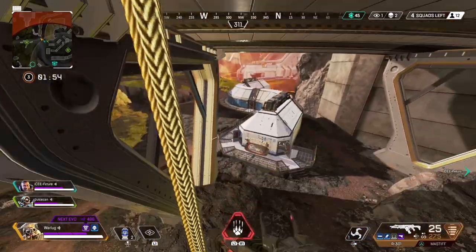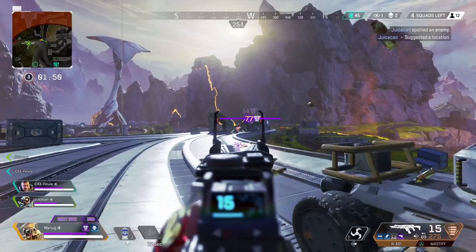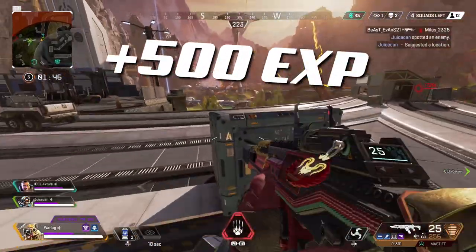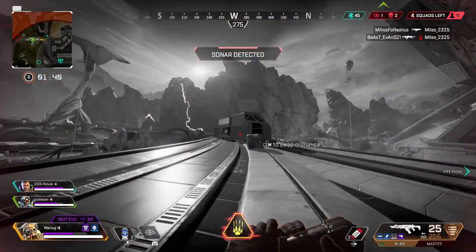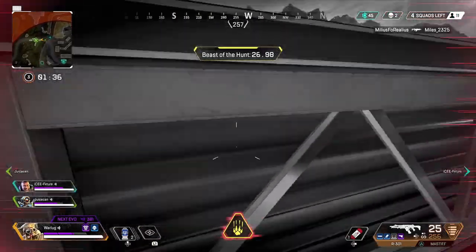Next up is getting your first kill of the day. Each day that you log in and play Apex Legends and get your very first kill, you get 500 XP. That's a lot of experience points when you consider the previous tips. So as soon as you get your first kill of the day, you're going to get 500 XP to help you level up fast.